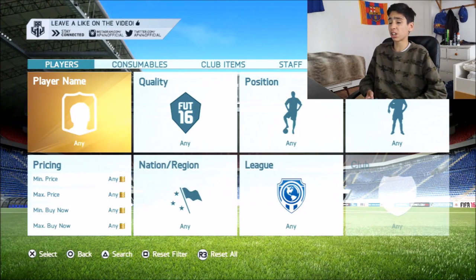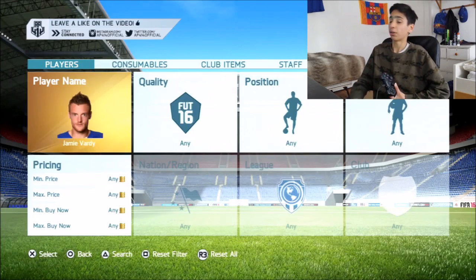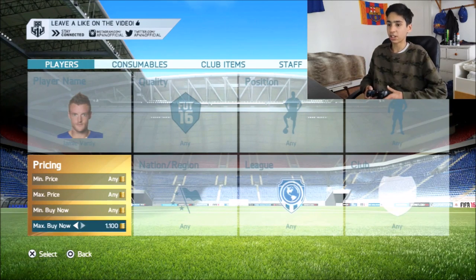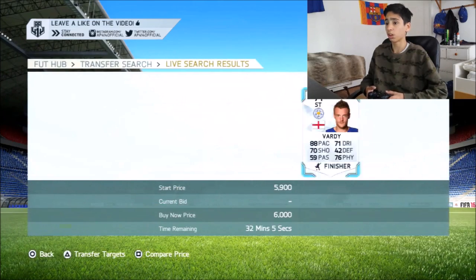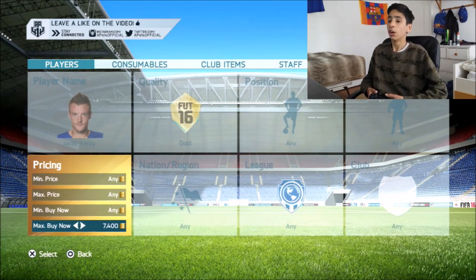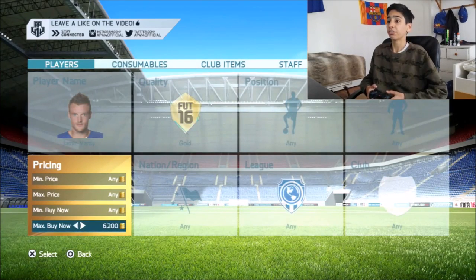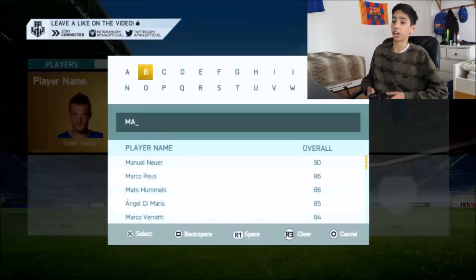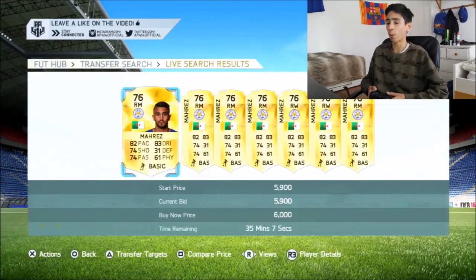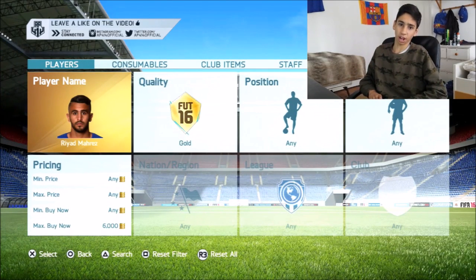I'm going to finish off with some players to snipe during Team of the Season. Sniping Leicester players is going to be one of the best methods at the moment. Vardy, Mahrez, and Kante — they'll definitely be the best ones to deal with. Jamie Vardy — if I switch over to gold, these are going to be an absolute treat to snipe because of how well Leicester have been doing in real life. I can sell Vardy for about 6.5k, so I would snipe at around 6,000 coins. For Mahrez, I would snipe at around 5.3k to 5.4k to make guaranteed profits.